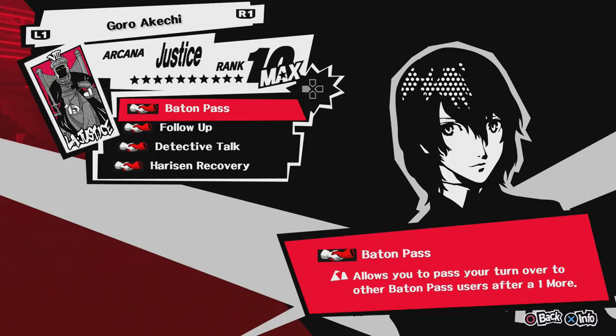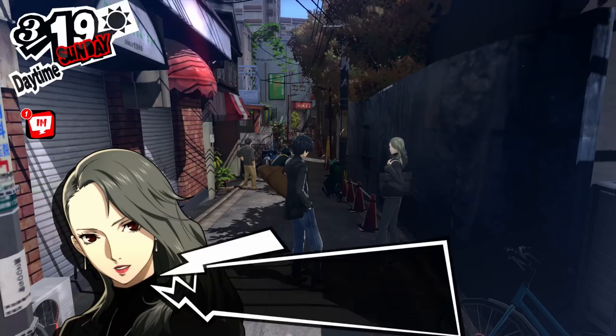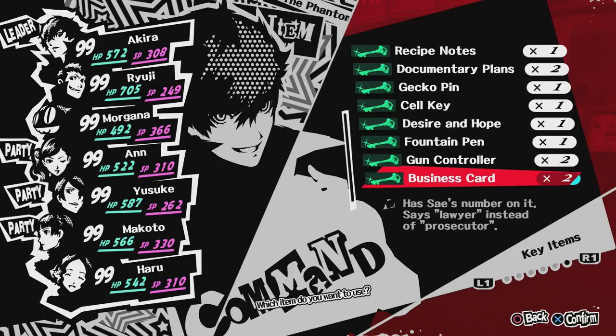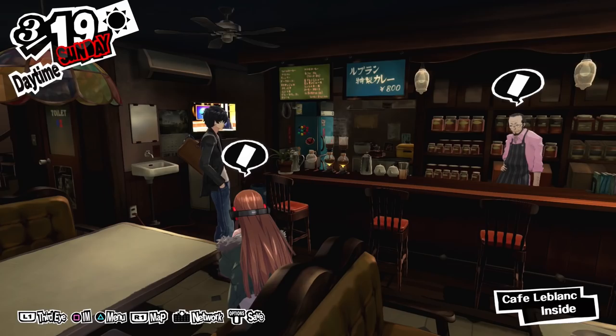Finally, we have the most important confidant in the entire game, Sae Nijima. Her ability is very important — very mind-blowing. When you max out her confidant, you will get her business card. What does her business card do? Well, it says 'lawyer' instead of 'prosecutor.' And that was the whole list of max confidant items and abilities that carry over to New Game Plus.